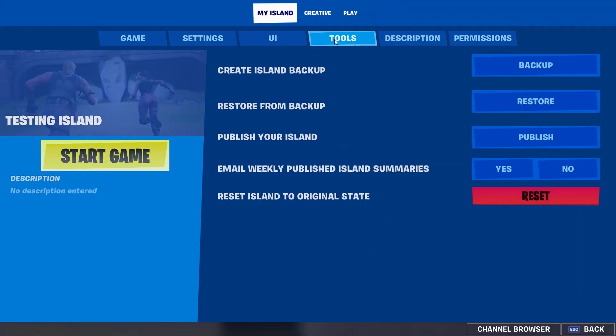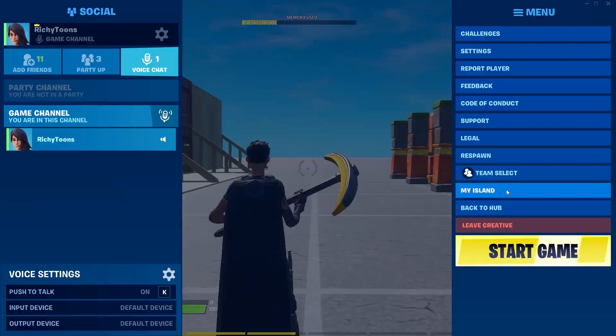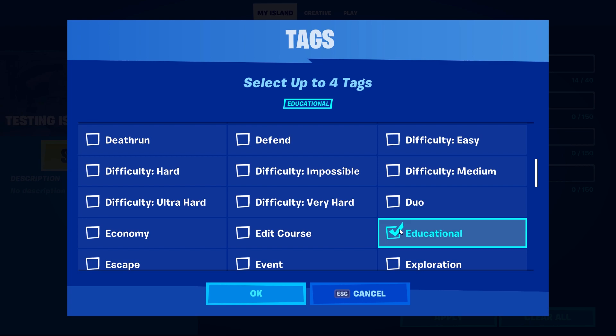One more thing: if you go to your island and want to publish it, you'll now see it says 'must have at least one tag.' So you now have to tag your islands, which I think could lead to something in the future where islands get categorized. To add a tag, go into your island, then description, then edit text, and choose whatever tag you want.